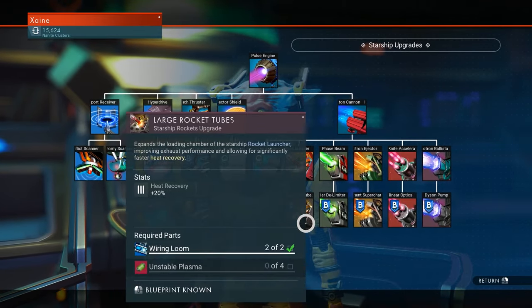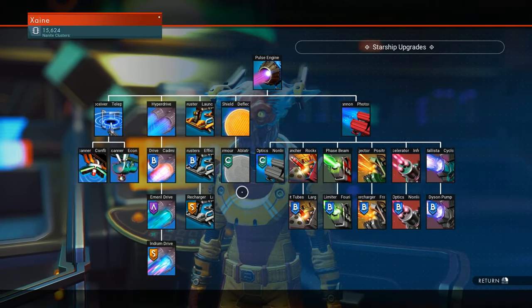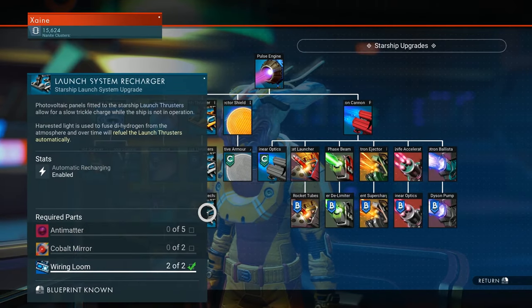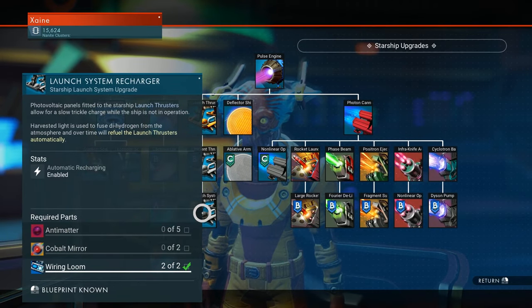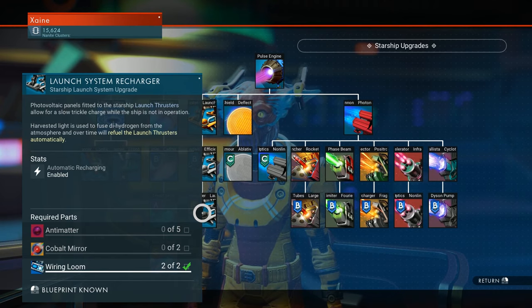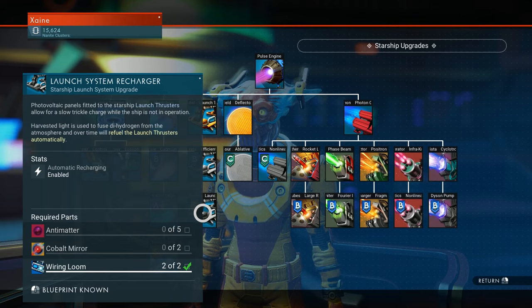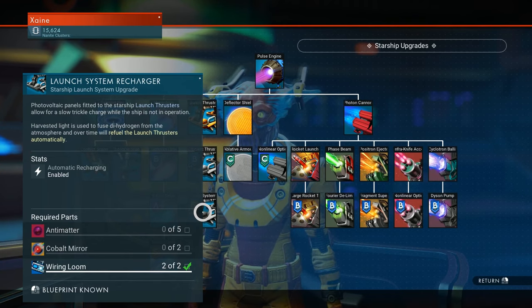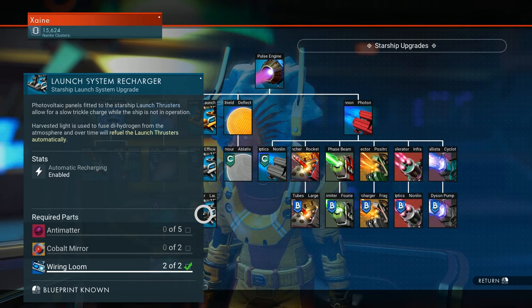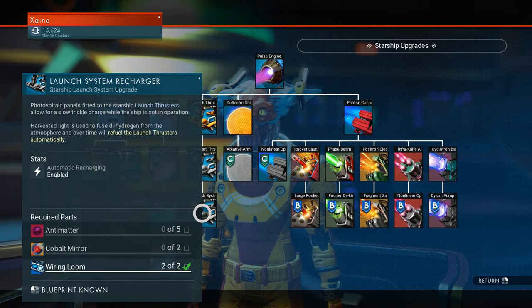To get everything below in the tree you have to unlock the ones above — basic tree progression. The only new technology here for Beyond is the Launch System Recharger, which slowly recharges your launch thrusters over time. Very useful, especially on planets where you've wandered too far from your ship and don't have anything to recharge it with. I'll probably have that on several ships, especially in permadeath.